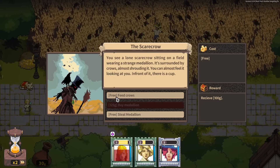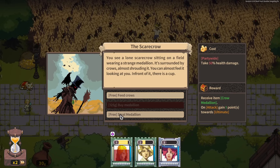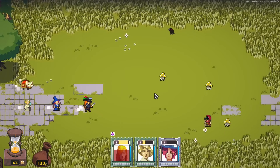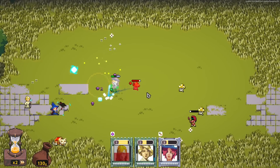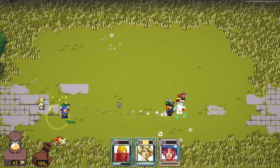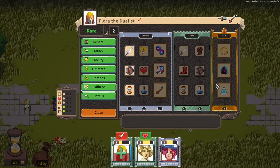In front of it there is a cup. Feed the crows — get money. Buy the medallion — get a crow medallion. Or steal the medallion — take damage, unattack one point towards ultimate. I think I'm just going to feed the crows, we'll just take the money. The one problem is I don't actually have any tanks here, so I'm kind of reliant on my guys just managing to stay healthy.